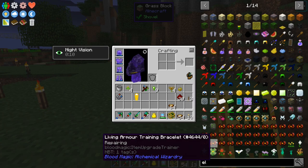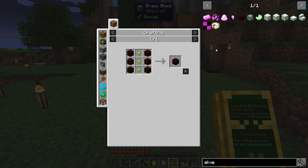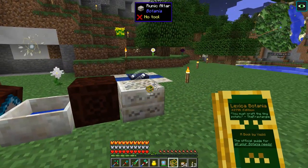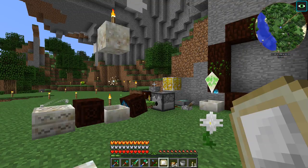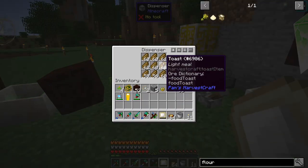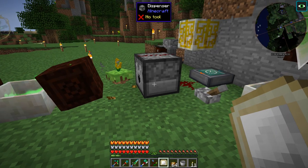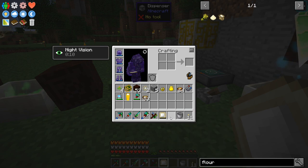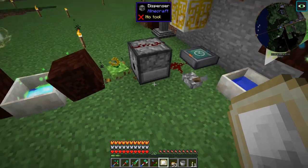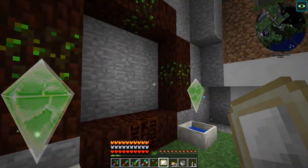Now that we have the terra steel nuggets, we can work on the rest of the elven portal - specifically the elven gateway core. We ran low on meaty stew so I switched to toast. Toast has a food value of 7 with 1.2 saturation, compared to meaty stew at 8 with 1.6 saturation. I filled the dispenser full of toast and we have our mana running off that now, filling the mana pools needed for the elven portal.